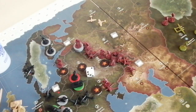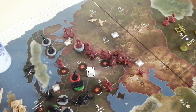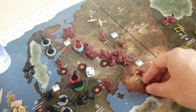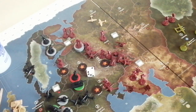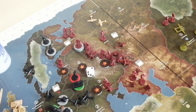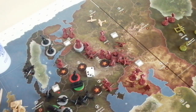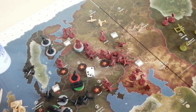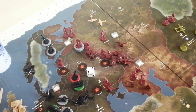I have everything in West Russia now. Placing units: two infantry going into Leningrad, one infantry and artillery going into Russia, and two infantry and two artillery going into Caucasus. Collecting for the USSR — 32, but I was saving one in the bank, so I'm at 33 for the next turn.